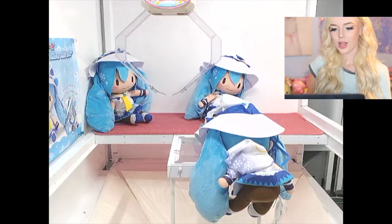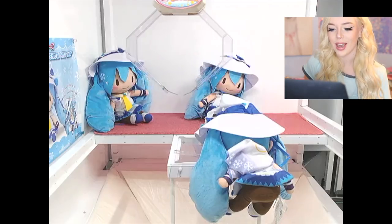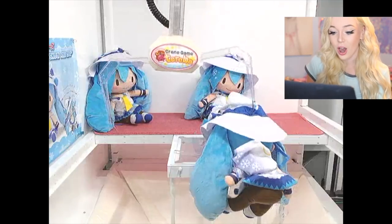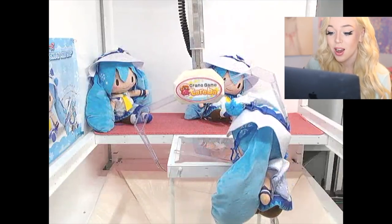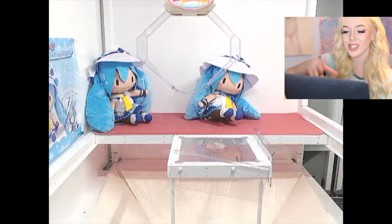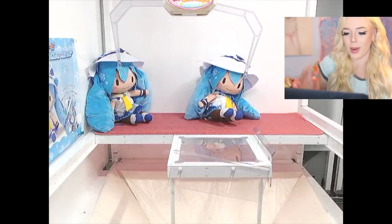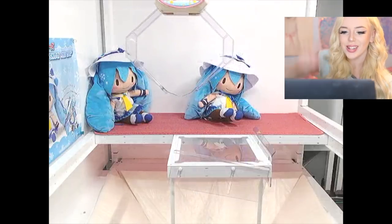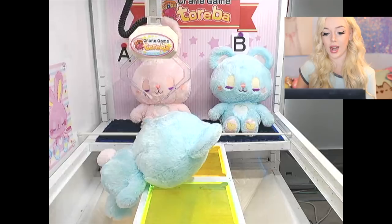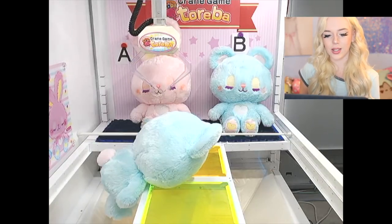This Hatsumiku is dangling on the edge, which means we basically poke it by the head and push it into the prize chute — tip in, tip in, tip in. We did it! We made it tip all the way in; it was stuck on the platform and just fell back in. We got that Hatsumiku! Now we're going to stab this big huge blue bear down by the head and push it into the prize chute. Come on, fall — we tipped it like the Titanic, it sank!